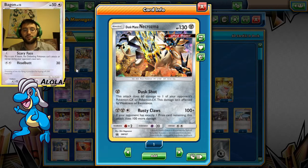Duskshot, as it proved in the last match, is super good. You could just trap something in the active. Those Ultra Necrozmas — bring them down to 130 HP left. And then Celesteela GX has that 130 vanilla attack that just knocks out those Ultra Necrozmas. And Rusty Claws is a great backup attack if your opponent is giving you some trouble.